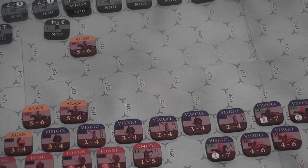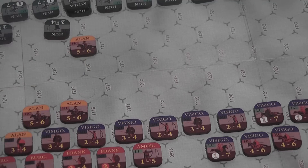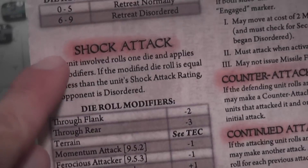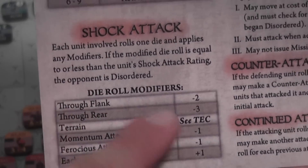So you move, you may fire, and after all of your units that you wanted to move and/or fire with have moved, you can shock attack enemy units that are in the front or front sides of your units. When you're resolving shock combat, both players roll a die for each unit involved in the combat, and you apply possible modifiers.